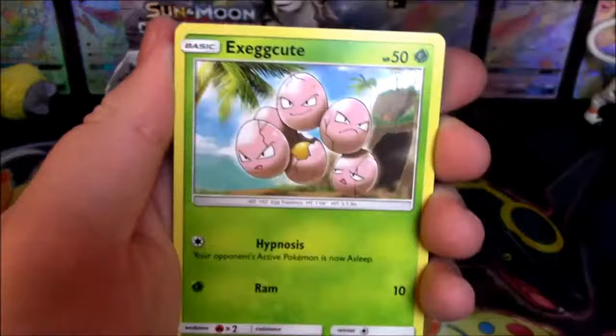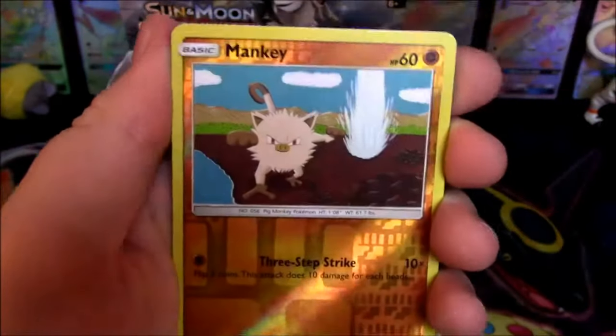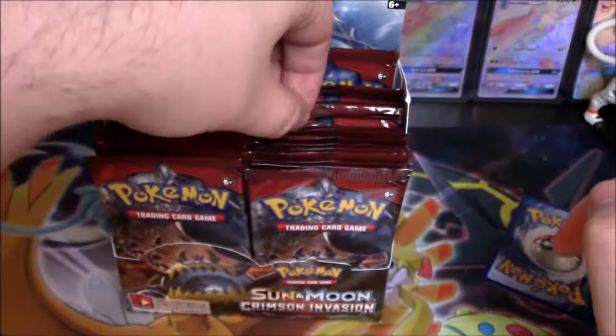Psychic Energy, Staravia, Accelgor, Kakuna, Exeggcute, Magikarp, Minccino, Corphish, Shellos, Mankey, and Altaria. Man, that wasn't very good for the first pack.